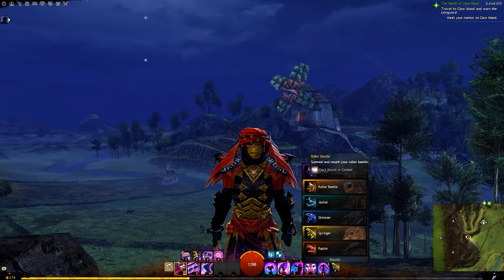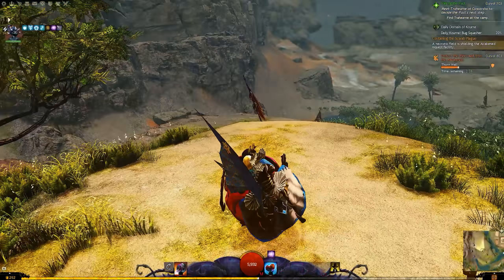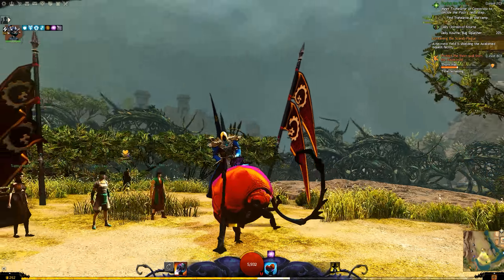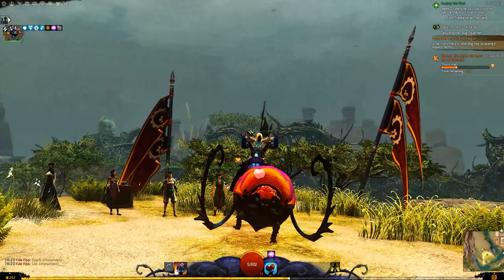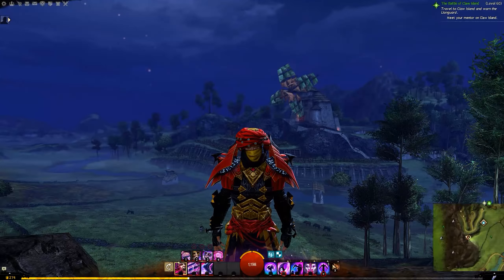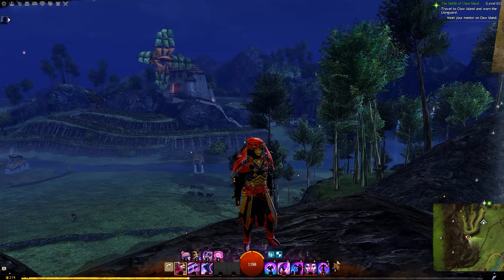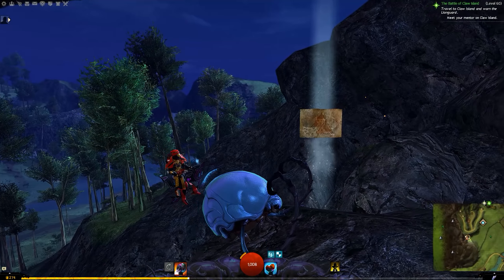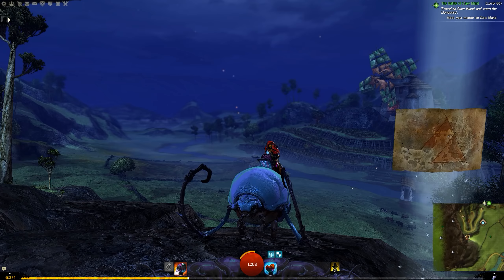Let's jump in with how it looks, how it feels, some first impressions. A Roller Beetle is something you should recognize from Guild Wars 1, and it looks like this. In Guild Wars 2, it's a pretty faithful recreation of those little guys from the original game.